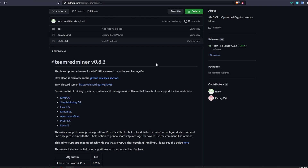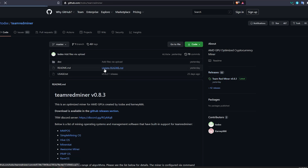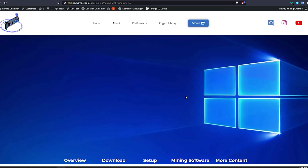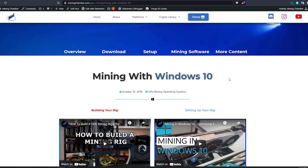The first step for every mining software is to download it. If you don't find your way to the download section, just click on the releases — generally when you look up Team Redminer download you'll be in the releases section anyway. There are a couple of things you want to do when downloading a mining software just for your own security, and that is to verify the checksums. Instead of going over it in every video, I've put it in the article for mining with Windows 10 on miningchamber.com.